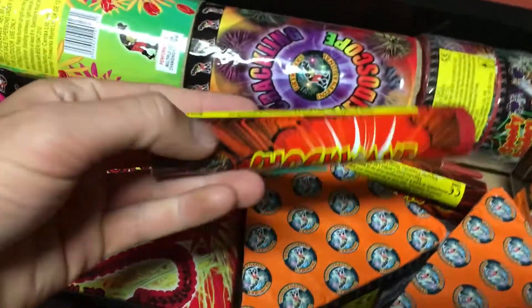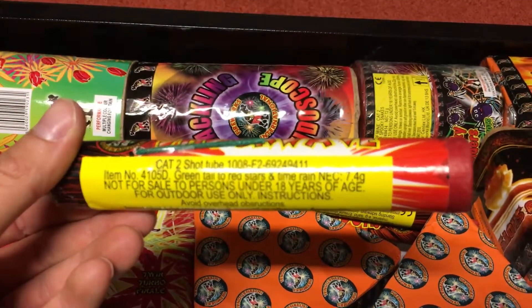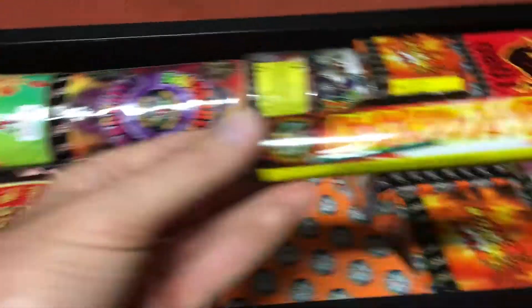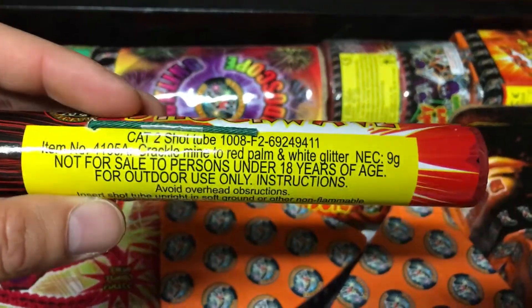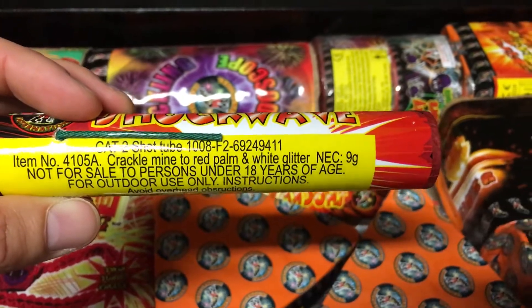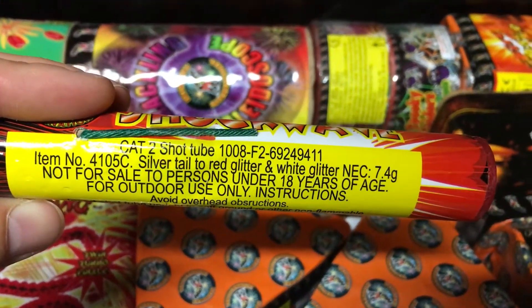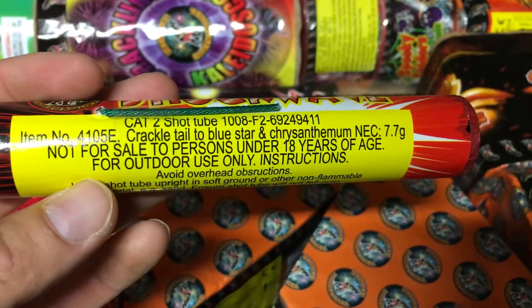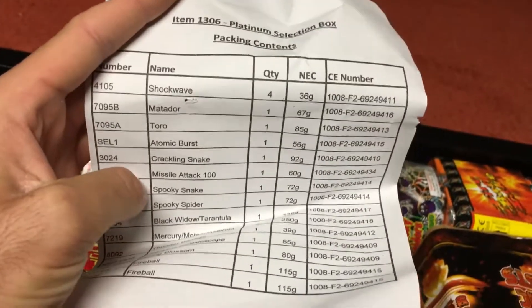So we've got four of these Shockwaves, which are single shot tubes. There's a green to red star, a crackling mine to red palm and white glitter, a silver tail to red glitter and white glitter, and a crackle tail to blue star and chrysanthemum.